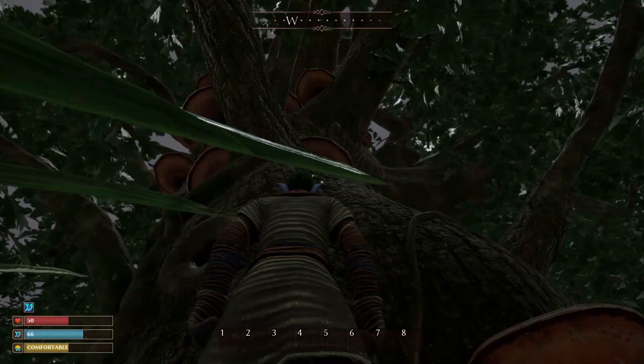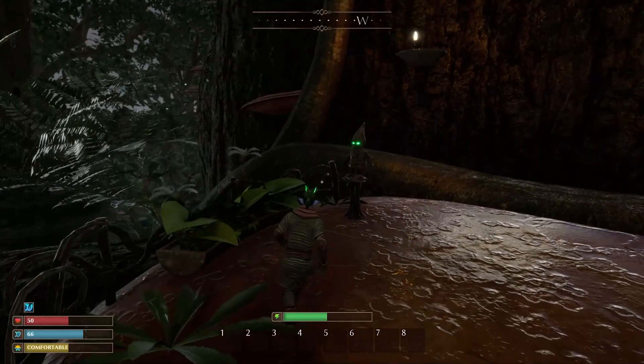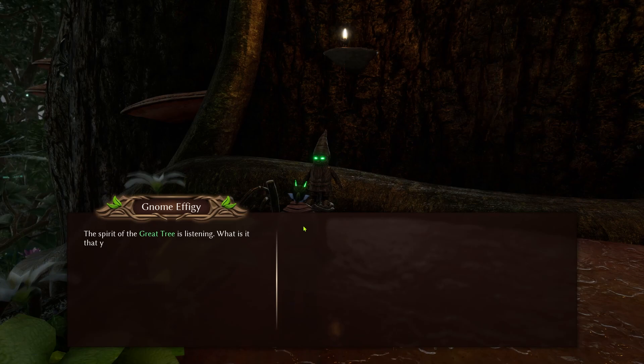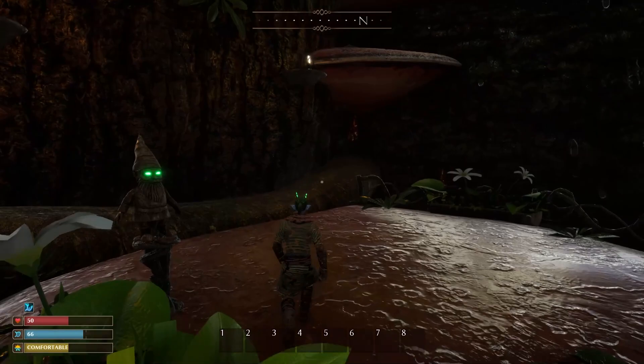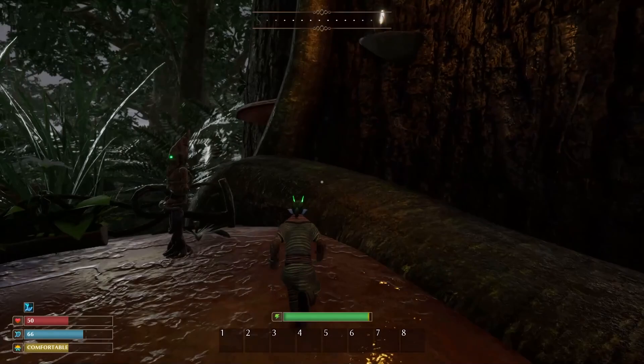The biggest tip of them all: once you have gathered a few resources and made your way through the overland, you want to head to the great tree, which can be identified by mushrooms traveling all the way up around the outside of it. There are 10 of these located around the map, but the closest one to you is just southeast of the location of the elder. At the bottom of this tree you will find a gnome that, when you interact with it, will give you information about the tree and ask you to make your way to the top to claim it.